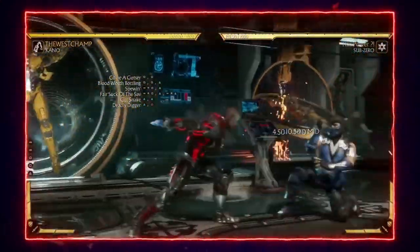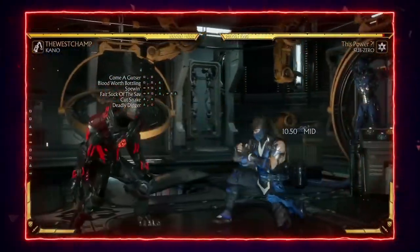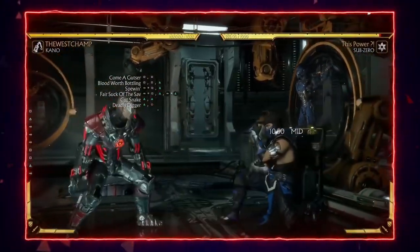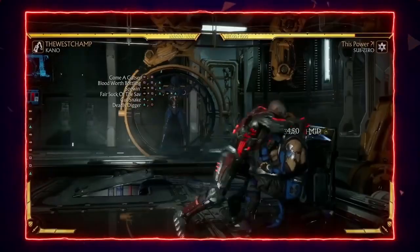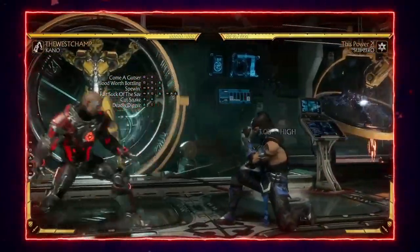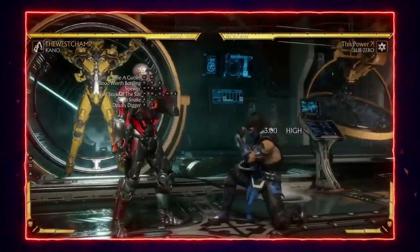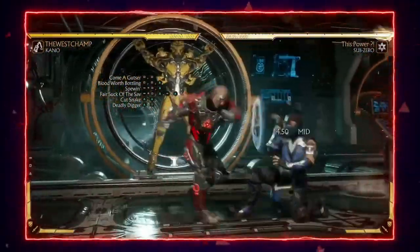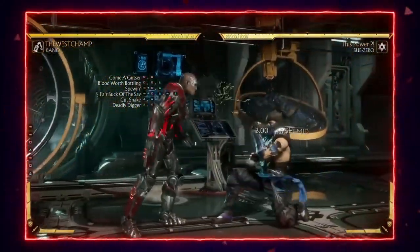1-1-2 is amazing because it's plus on block, but it sadly has a flawless-blockable gap. Once the opponent is scared of you doing 1-1 into command grab, you can finish the string a couple times and they'll probably get hit. 4-1-2 is a pretty decent stagger — a lot of people don't see it coming because they're always expecting you to finish the string, so sometimes I like to just stagger it or back-dash after to catch them trying to poke.